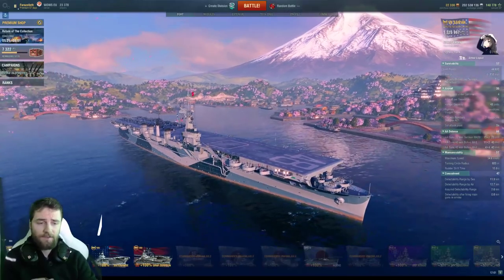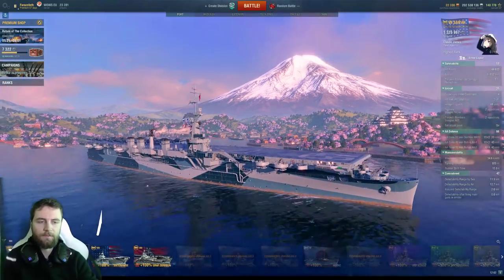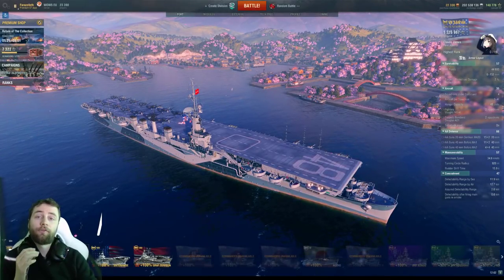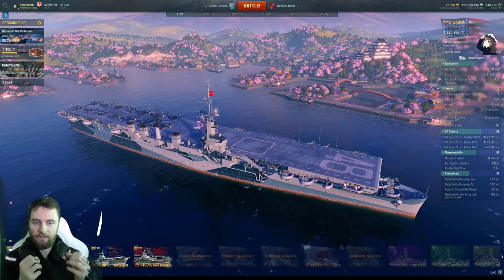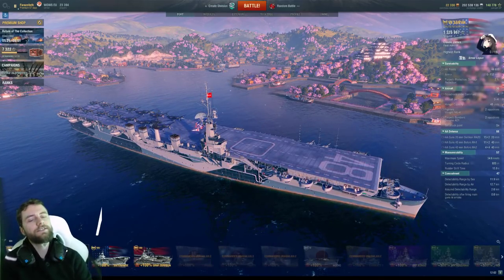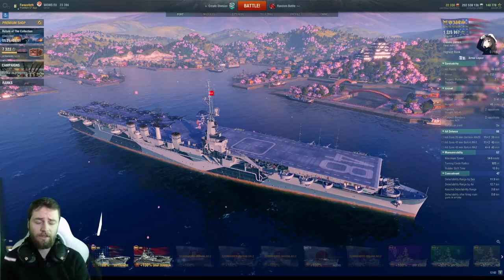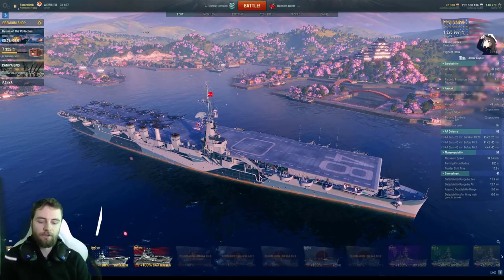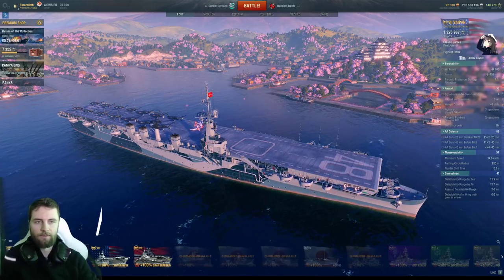Here is our Saipan. The Saipan is an American tier 7 premium carrier. The ship is unique in that it is the first of the premium carriers and the only carrier in the game that uses up-tiered planes. Most carriers use down-tiered planes — so the hull is tier 7 and the planes are tier 6 — whereas the Saipan has a much smaller wave size compared to American counterparts, usually 6 or 7, but the Saipan has 3s and 4s. Its planes are up-tiered from tier 7 to tier 9, giving it many unique traits and advantages.